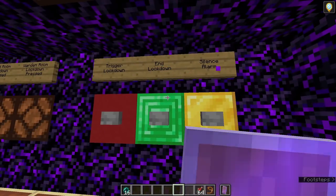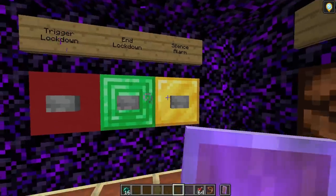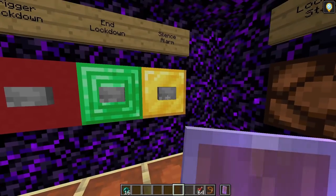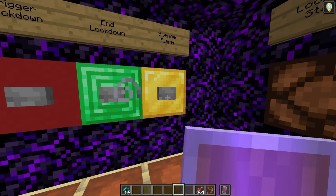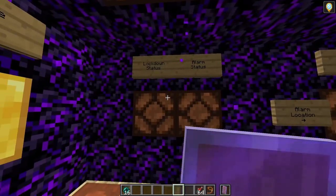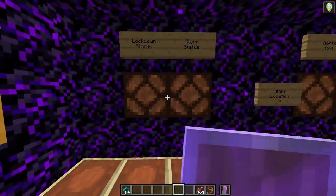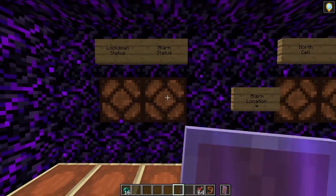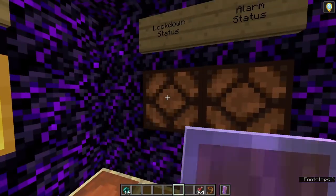Note: lockdown and alarm are completely separate. The only link they have is that lockdowns enable the alarm, but they don't disable the alarm when you turn off a lockdown. So you need to remember to press both buttons when you're turning off lockdown. If you want, you can also put a lever on this button so it will completely prevent the alarm from going off at all. To the right, we have lockdown and alarm status — when these lights are on, that means they're active.